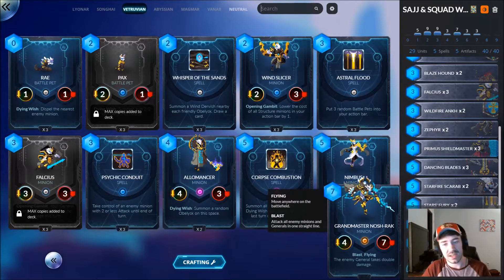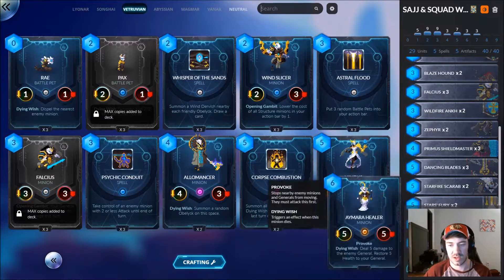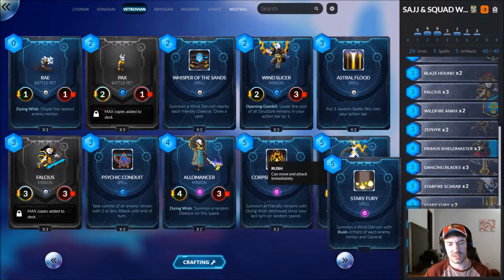You need to get near it in order to either dispel it or take it out with other minions. We also have the standard Sajj late game curve, which is just Amaras and Starfire Scarabs. I kind of went back to my deck building roots — cards that seemed really good just because they were efficient, like Dancing Blades, Primus Shield Master.